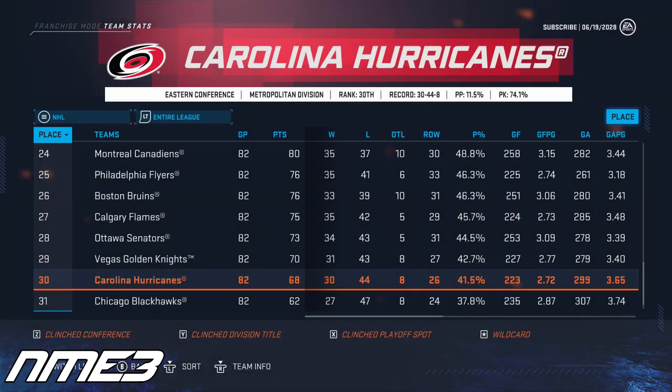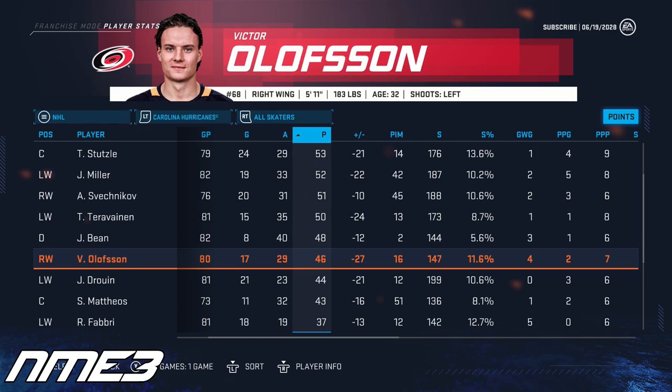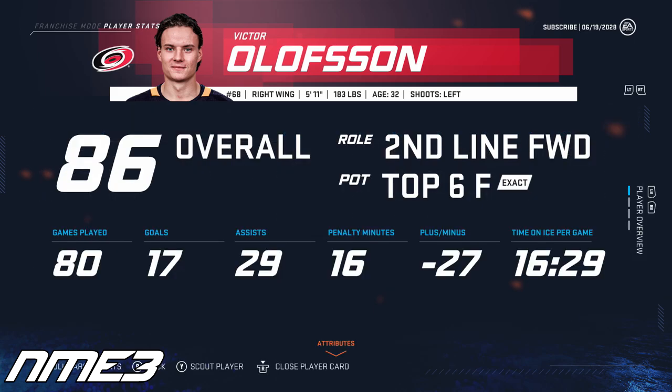The Carolina Hurricanes, after signing Olofsson, go on to have a terrible year that sees them finish 2nd to last in the NHL, and Olofsson misses the playoffs for the first time in this simulation. His regular season had him play in 80 games and put up 17 goals and 29 assists for 46 points, and Olofsson increases in overall again back up to 86.